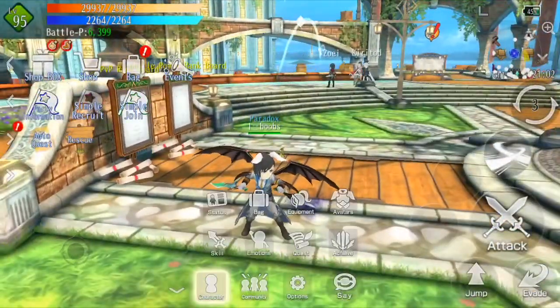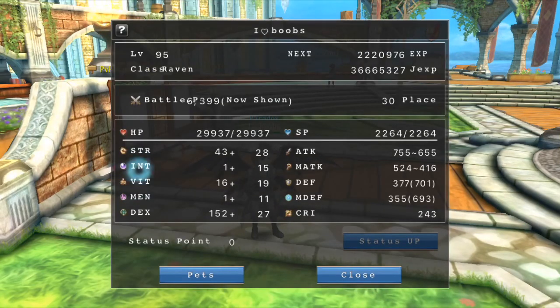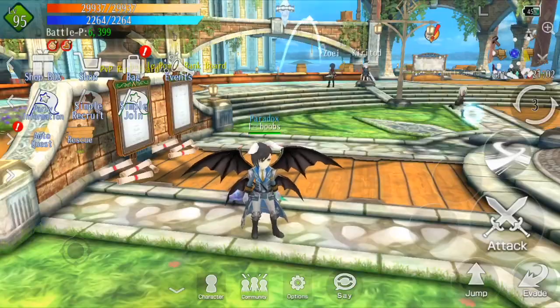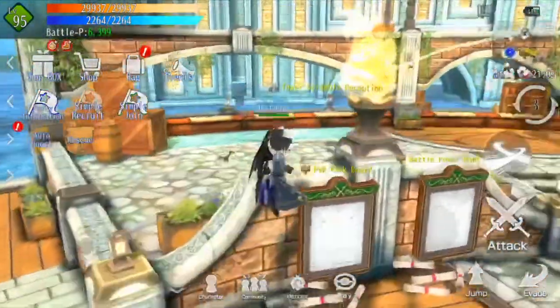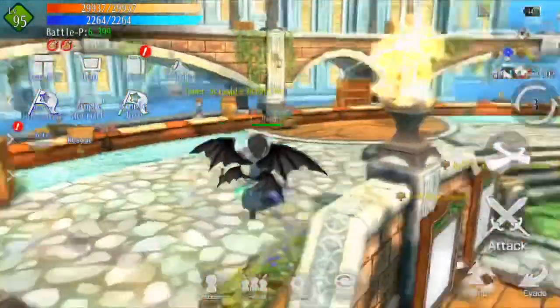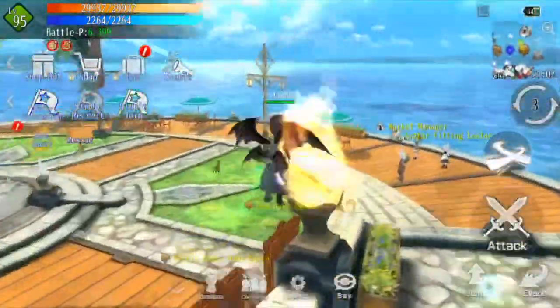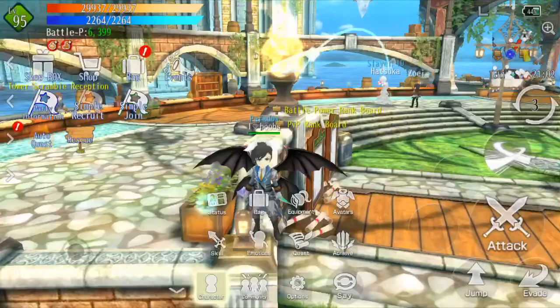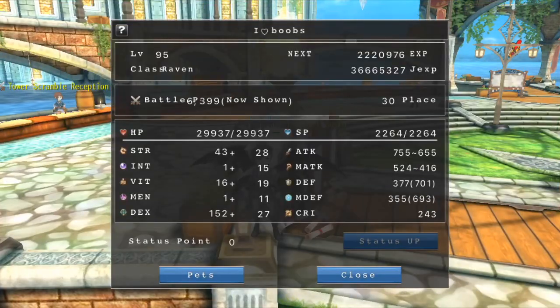For Intelligence, anything that is magic-based is raised by INT. If an Acolyte heals, the higher the INT the higher the heal. Same for a Creator who heals — higher INT means higher heal. For a Mage, higher INT means higher magic damage. Everything that looks magic will be raised by INT.